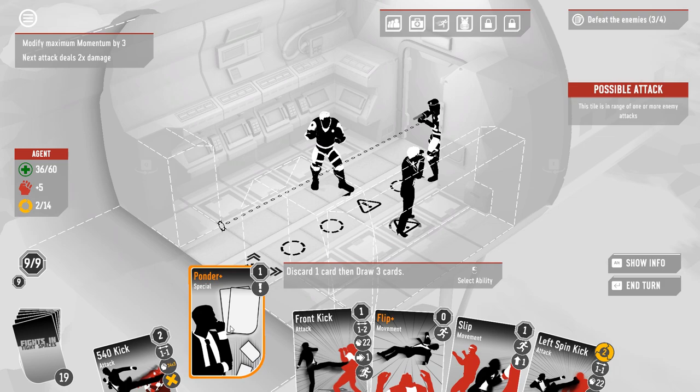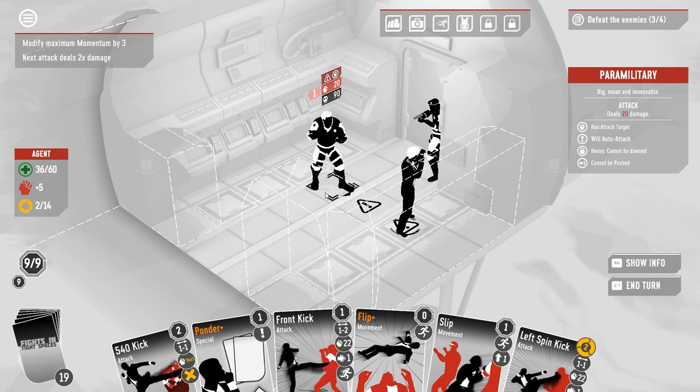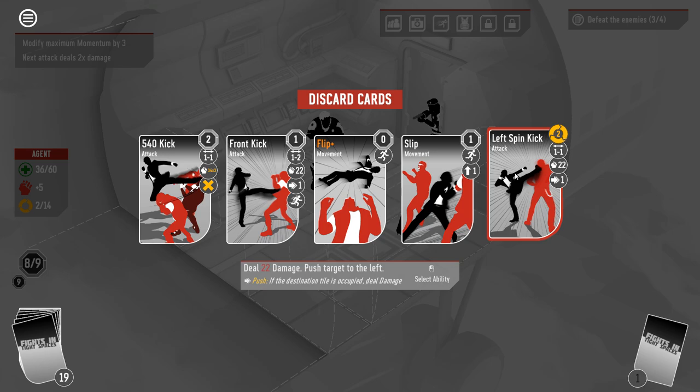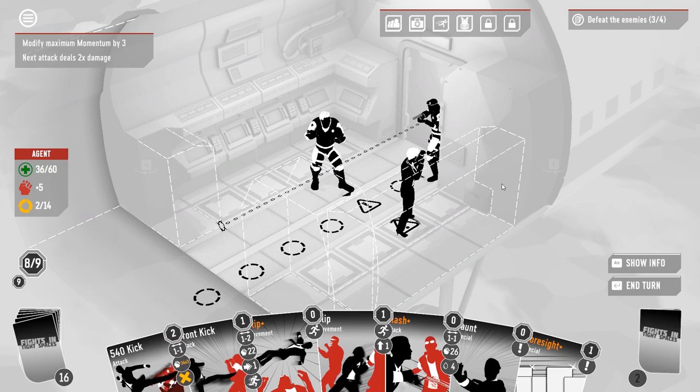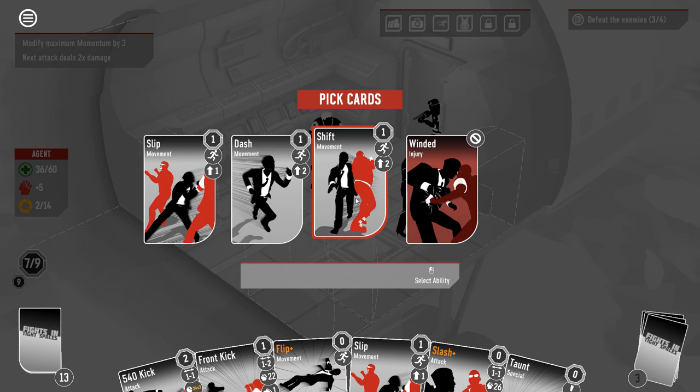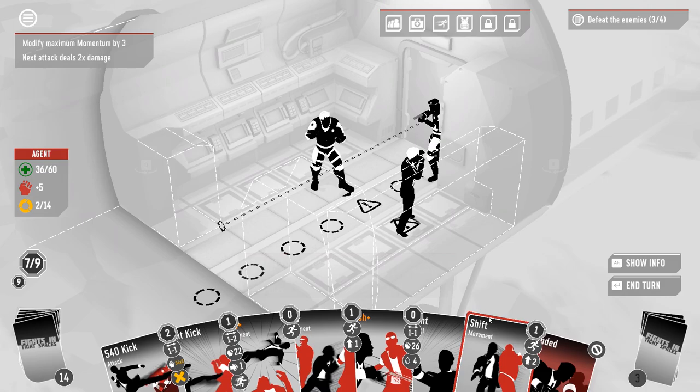You can't be pushed. I need movement really badly. I guess I can slip and then flip to get to that guy's side. Doing so is going to cost me enough combo that it probably doesn't make sense to keep left spin kick. Foresight me again, please. I don't need these. I'm going to take the winded now, just so it's not in the deck later.